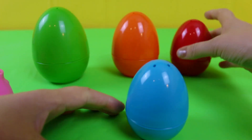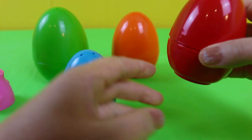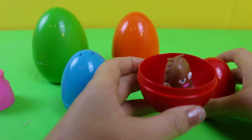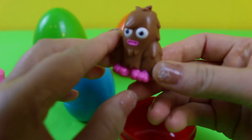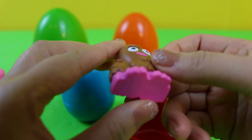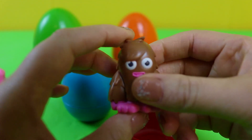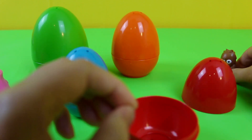Okay, let's put these away now. The blue egg goes in the red egg. What's that? We have a Moshi Monster hiding in the red egg. Come out Moshi Monster, you stay there.